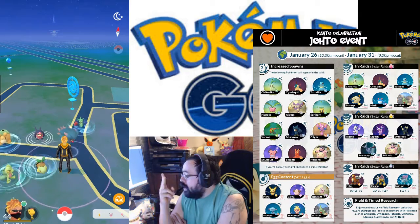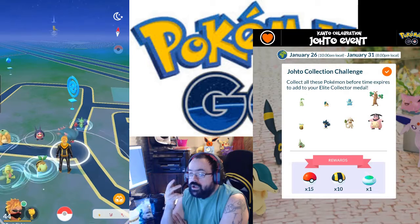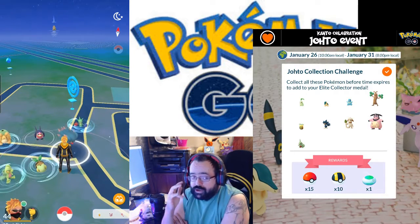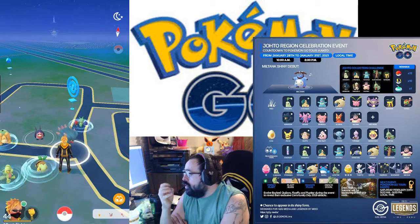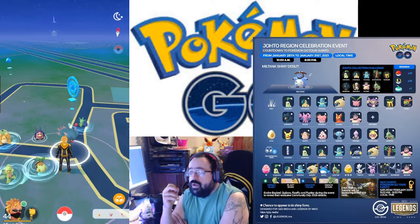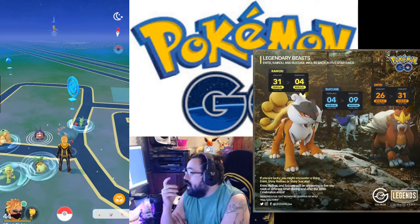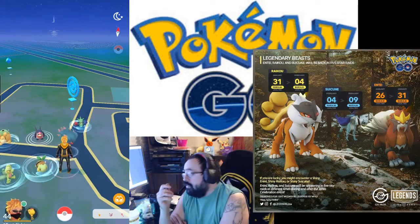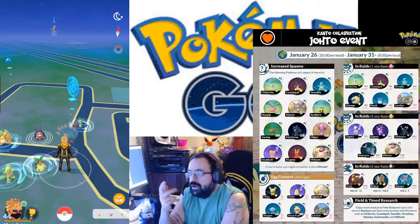Entei, Raikou, and Suicune. Suicune is pretty much a waste to raid unless you want a hundo — if you're collecting hundos, shinies, or shundos. But personally he's the weakest of the three. Entei and Raikou are where you need to focus and get high IVs. They're not S-grade — probably A-plus — as far as raid counters go.